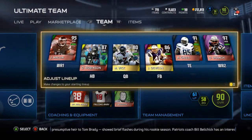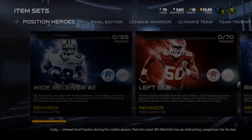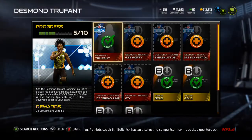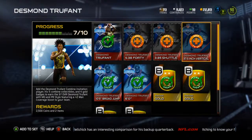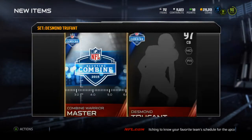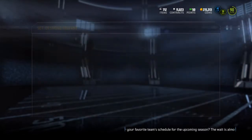What is up guys, it's Nick, and today I'm finishing up the Desmond Truefont Combine Warrior collection. I completed it for somewhere around 100-something thousand — under 200k total. There's the Combine Warrior Master and the 97 overall Desmond Truefont.